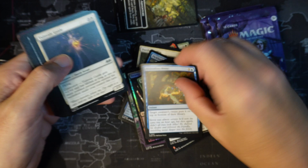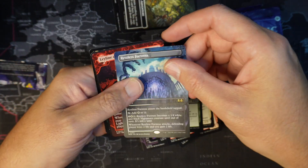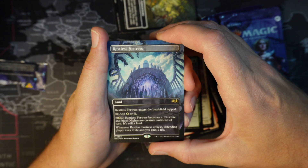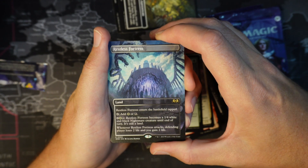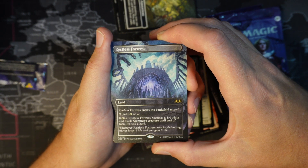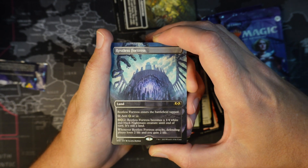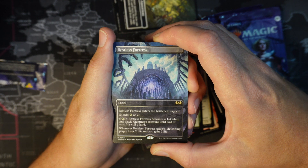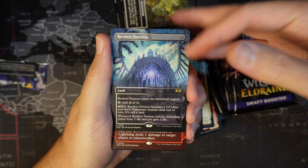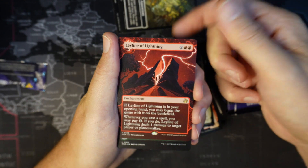Pack 3: some commons and uncommons, and then the rare — full border Restless Fortress, one of these specialty lands. Restless Fortress enters the battlefield tapped and can tap to produce white or black mana. For 2 colorless, white and black, Restless Fortress becomes a 1/4 white and black nightmare creature until end of turn — it's still a land. Whenever Restless Fortress attacks, the defending player loses 2 life and you gain 2 life. Kind of an interesting card. Also Leeline of Lightning and a token.